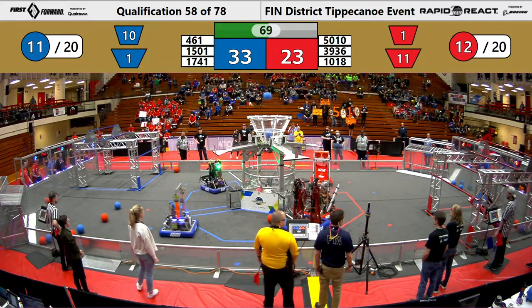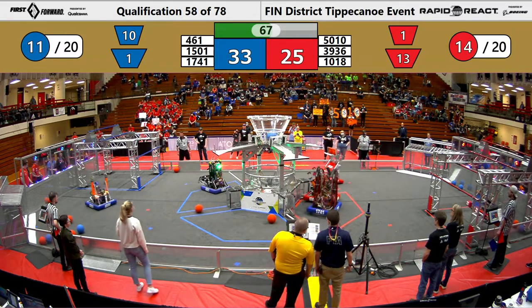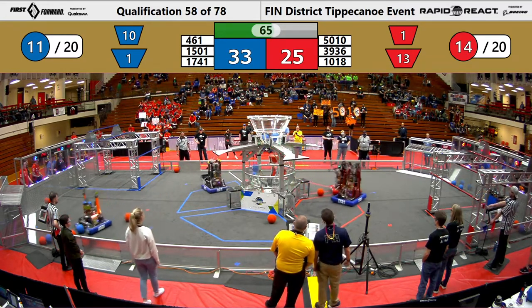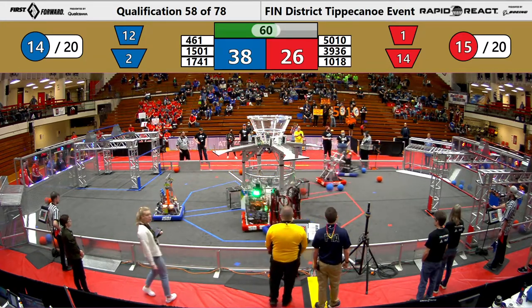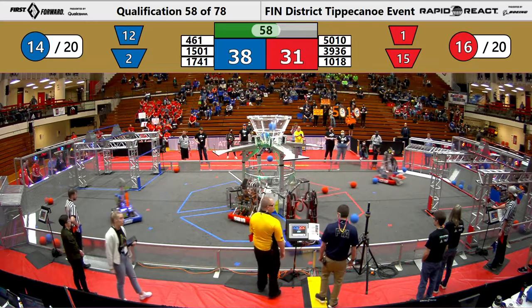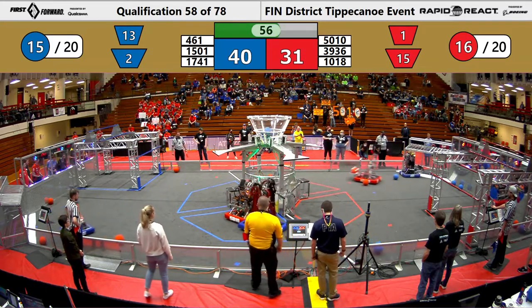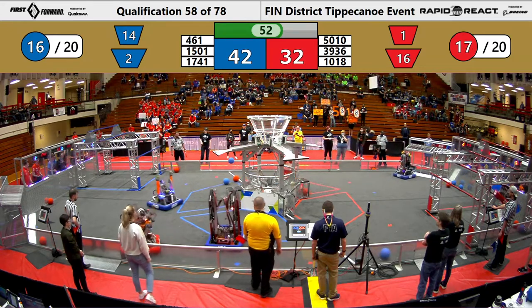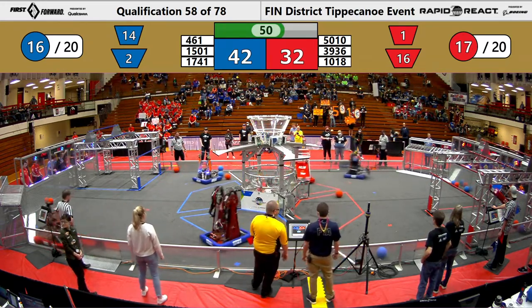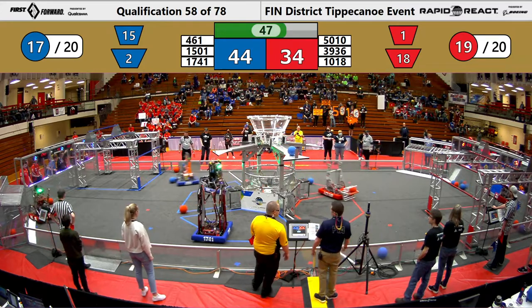Tiger Dynasty places two red cargo into the upper hub, while Team Thrust scores two blue cargo into the upper hub. 461 gets one into the lower hub, but Pyke places two into their lower hub as well. Both teams are getting close to their 20 cargo requirement. Tiger Dynasty places one more, Thrust gets another into the upper hub, and Pyke plays two more into the lower hub.